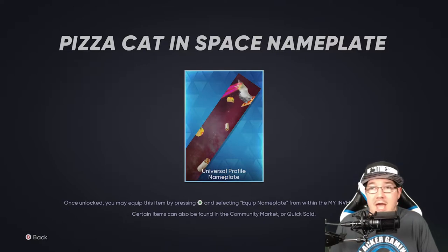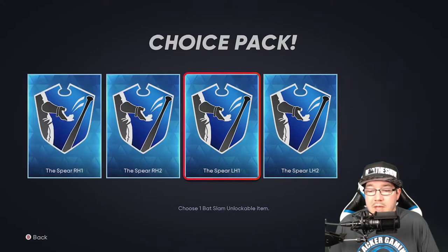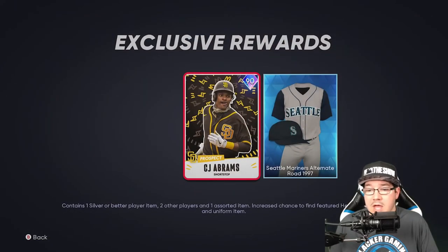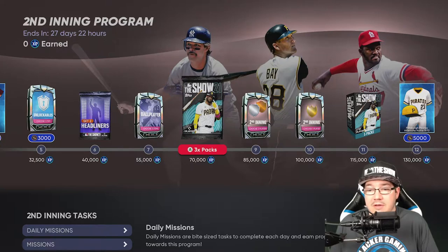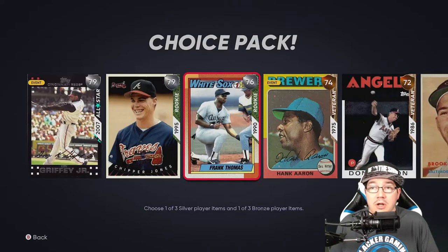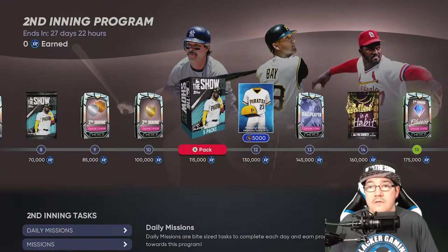Then you're gonna get this cool burrito taco-looking cat angry thing — I just love it, a cat in space. Then you're gonna get the unlockables where you'll choose from a black bat slam unlockable. You're gonna get the set two headliners pack which has CJ Abrams and the Seattle Mariners. Then you get a ball player three-items pack for your cap and creative player, then three packs at 70,000 XP. You choose two players again — one silver, one bronze — and a second inning choose-one player pack: either Catfish Hunter, Young, or a Ryan Colesco card.